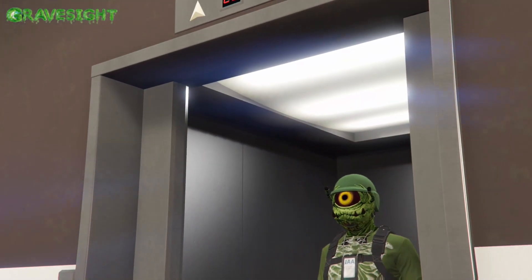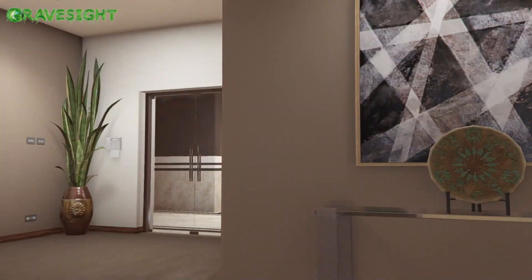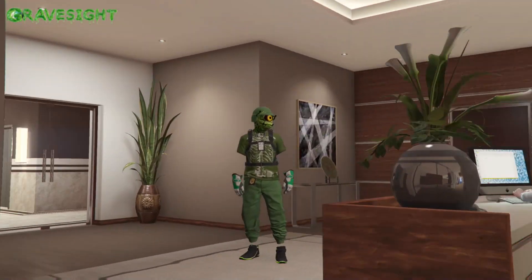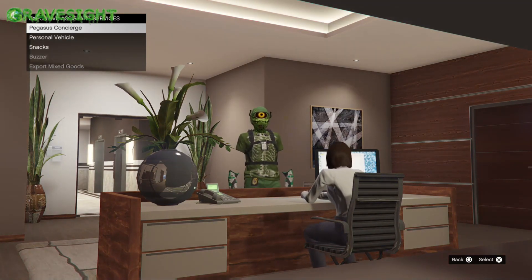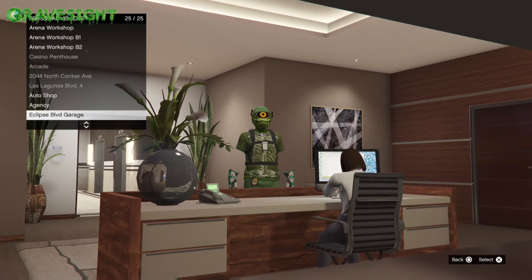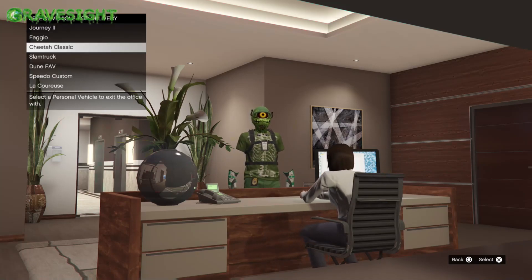We need to make our way over to the desk where the secretary is. Once you get to the desk, start spamming right on the d-pad to get your options open. From here what we're gonna do is choose personal vehicle and choose the vehicle that we want to transfer the modifications onto — from our donor vehicle to this vehicle right now. I'm going through here trying to find a vehicle that's not modded.